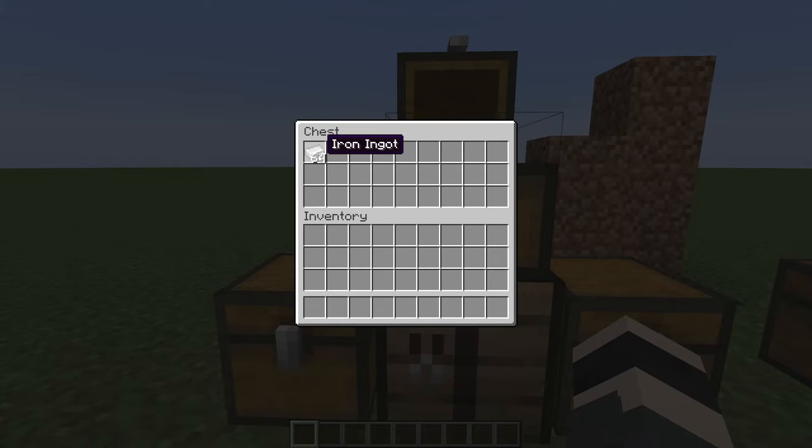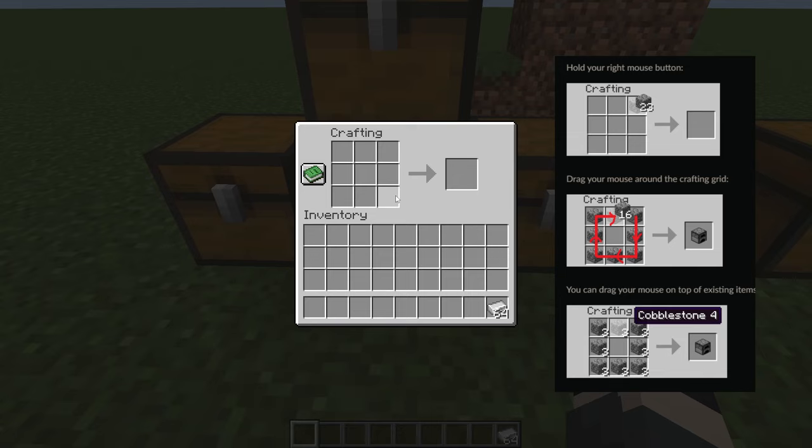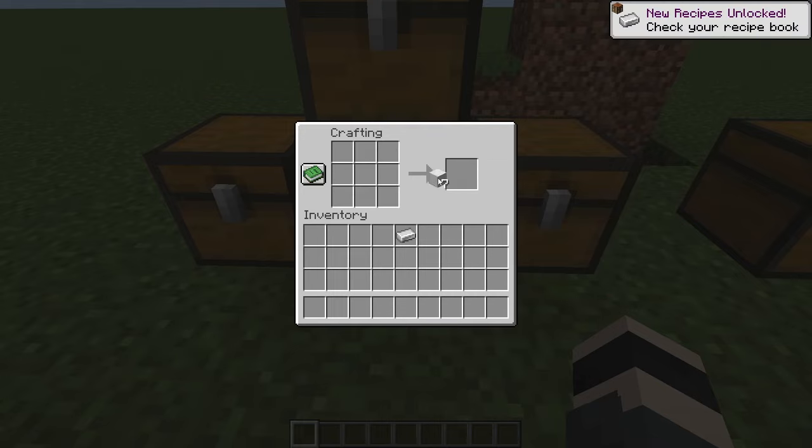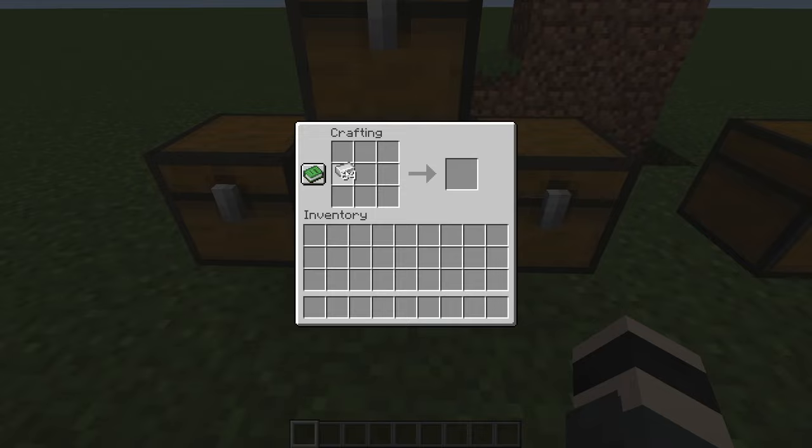This mod also lets you craft or distribute items in any crafting menu evenly. For example, I want to craft iron blocks — with 64 iron ingots we can craft 7 iron blocks. Or if you want to make as many helmets as possible with your iron, with 64 you can make 12 helmets, or 8 chest plates. The principle is the same for any item.